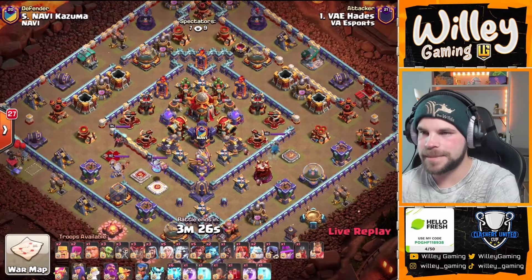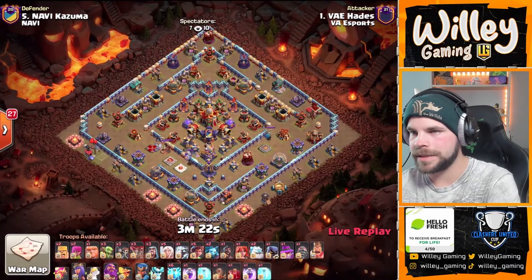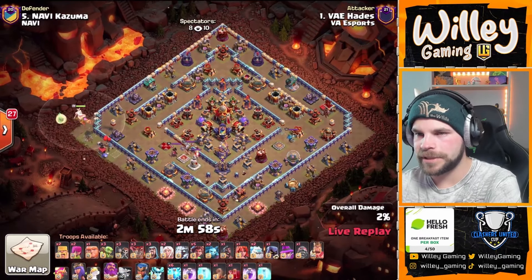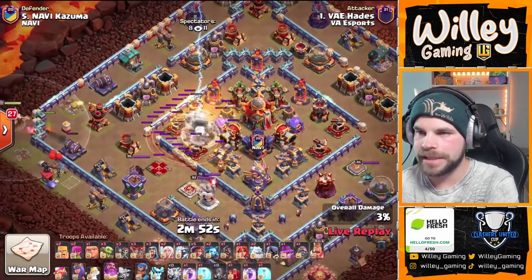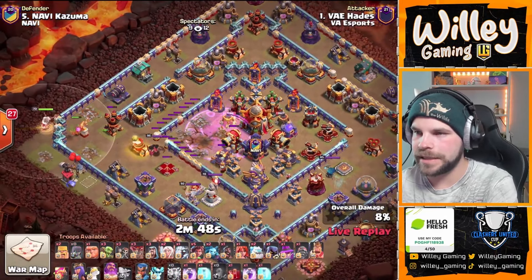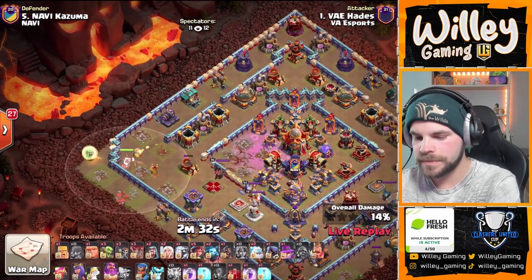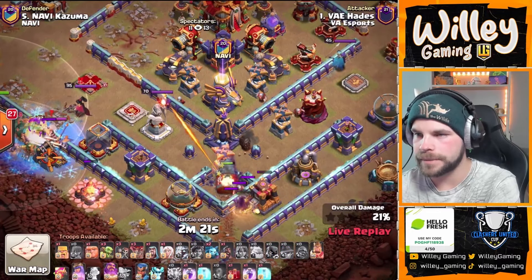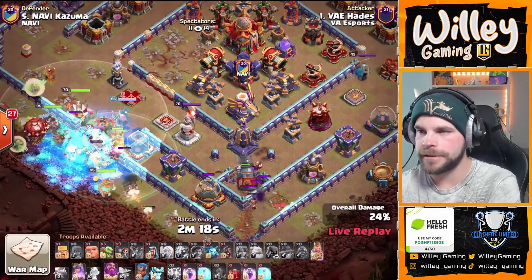Hades is coming in with some Zap Root Riders. Got a Battle Drill — no Flame Flinger. He's going to start with the Warden Walk first, and then do the Zaps. That way he's not wasting too much time. He gets the X-Bow and the Rage Tower, and I think he got a Bomb Tower as well. Looks like he got two X-Bows — good start. Typical equipment. He does have the Healing Tome with the Warden. Got some Ice Golems coming in on the right side. The Battle Drill sent in by itself on the bottom side of the base — it's going to path in for the Monolith. He's going to try to Battle Drill that Monolith nice and early.